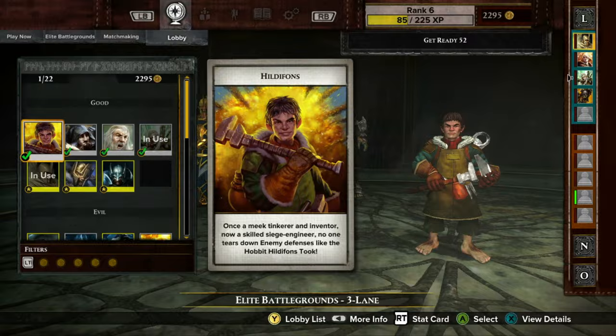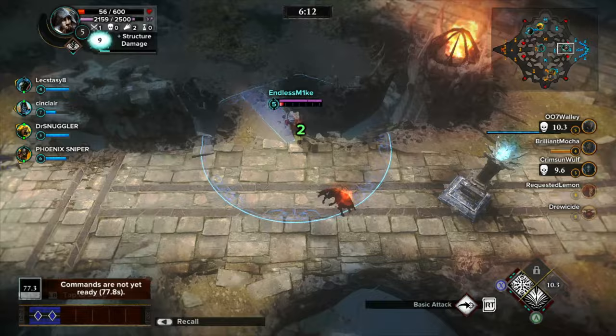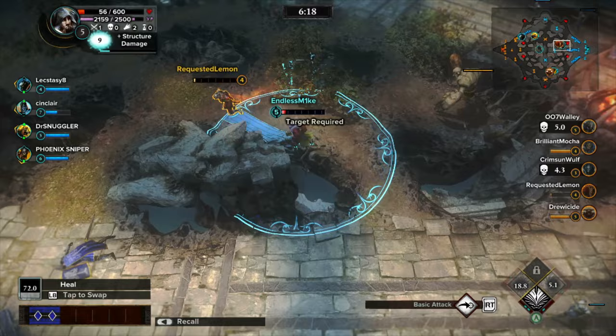All in all, Guardians features 22 different heroes, each sporting the standard four unique abilities, and Monolith really did a nice job of making each hero feel unique. Some heroes in the same category have similar powers, but ultimately they all work at least slightly differently and follow a very distinct theme based on the hero's origins and special powers.